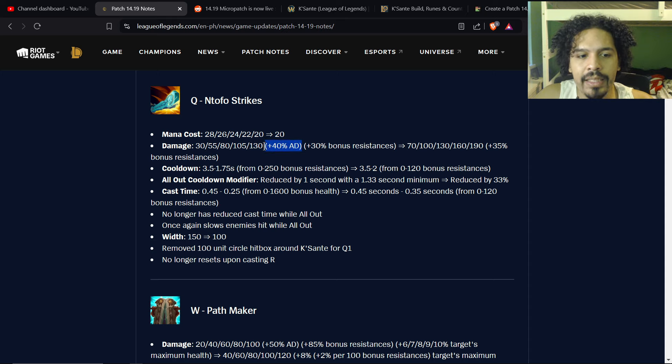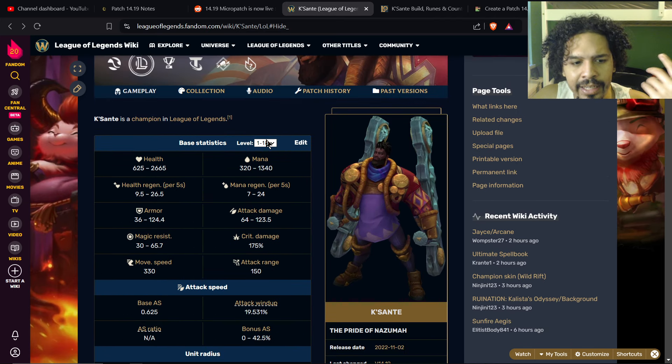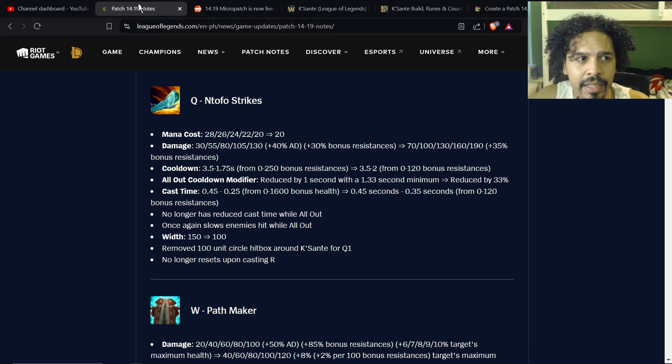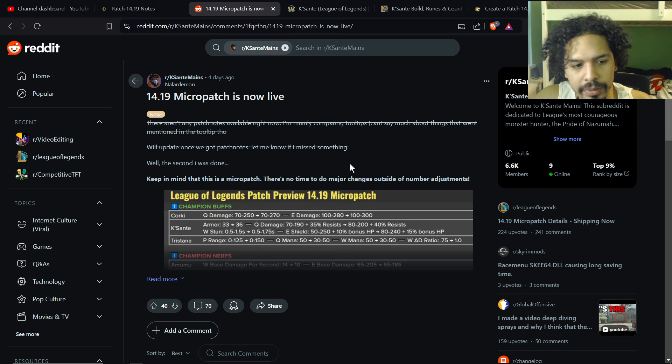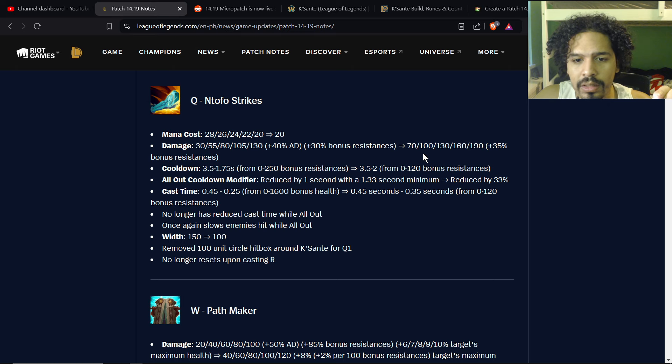Total AD means per level you get increased damage — at level 18 with 123 AD, 40% of that is around 48 extra damage on Q. The bonus resistances ratio was 30%, now increased to 40% after the micro patch. The Q base damage is now 80 to 200, starting at 80 flat and increasing by 30 every rank — better than before. At level one your Q deals 80 damage and your passive deals 20 flat plus 1% of target max health, so early game damage is massively increased.